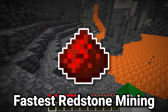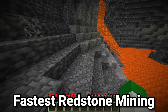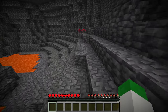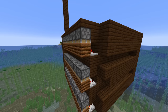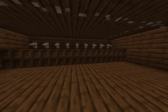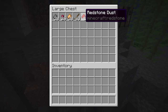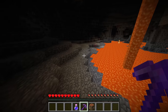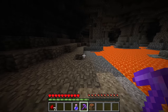For redstone, there are two main ways of getting it really efficiently. The first is super deep underground — strip mining or just caving underground. Redstone doesn't have an air exposure rule, so because of that you will find absolutely huge amounts of it inside of caves. You want to go to caves that are as low down as you possibly can, because caves are definitely much better than strip mining.